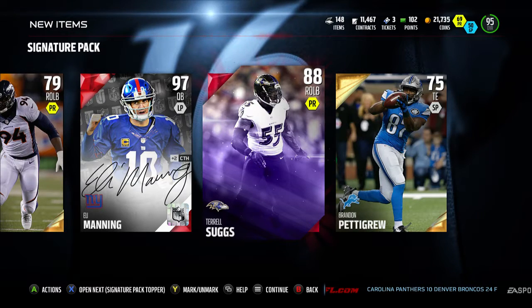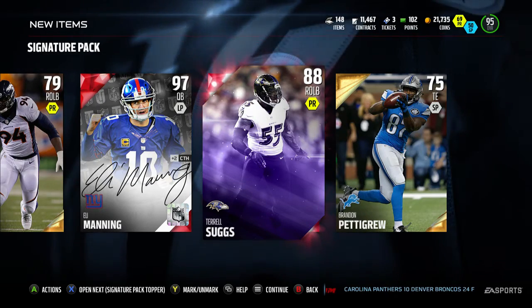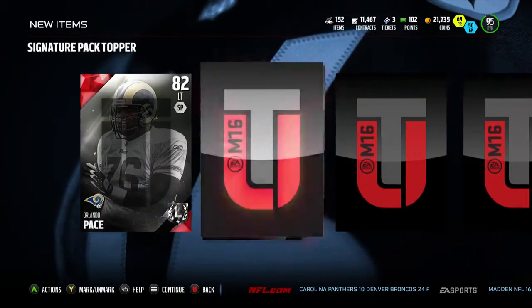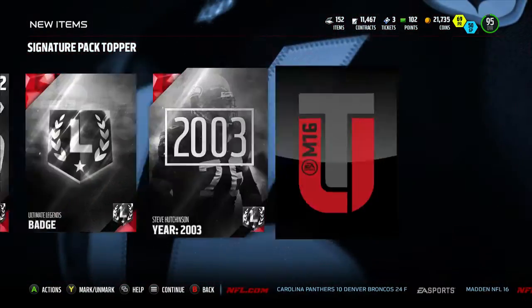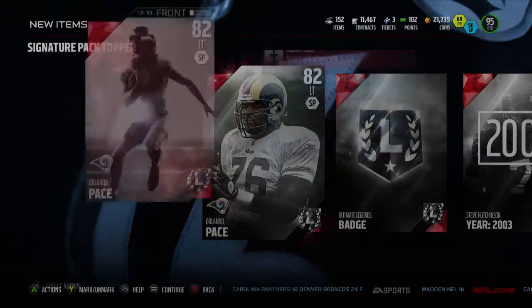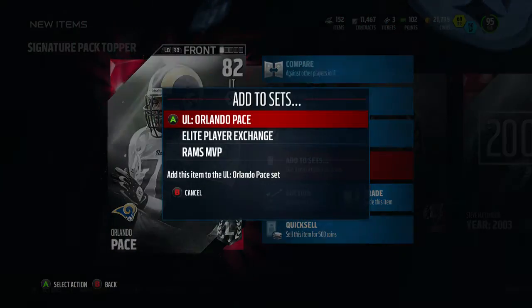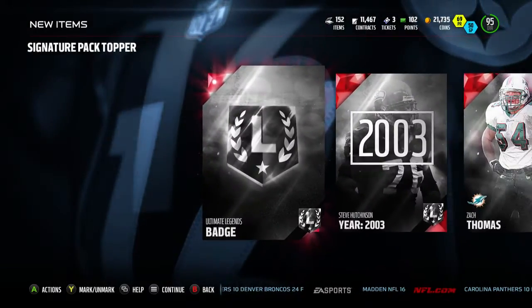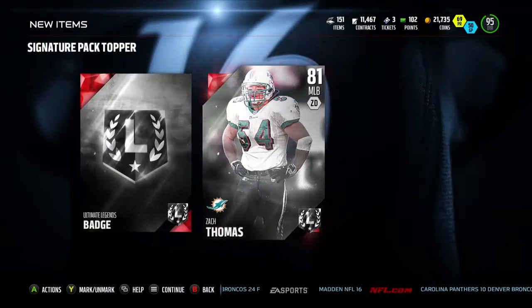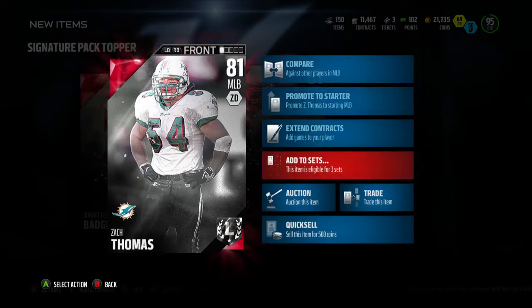Now the signature pack topper is four ultimate legend collectible items. Oh, Orlando Pace! Wow, all right — I got lucky there, I got a lot of actual players. I need to get badges — that's not bad, you get to add those to their sets.